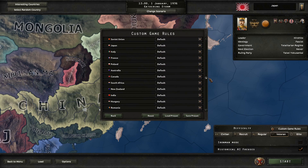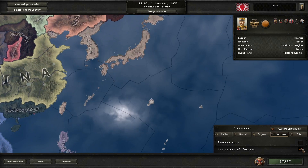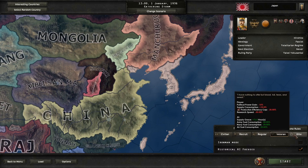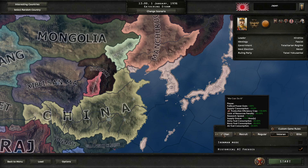Everything else here will be just put to default. I'm also going to be playing on historical AI on. I was debating between going regular versus elite, for the simple reason that this will sort of balance things - more supply consumption, lower research speed and production efficiency, which basically means the strength is kind of nullified. But as it turns out, Japan has a unique mechanic that allows us to strengthen dockyards even more at the expense of military factories.